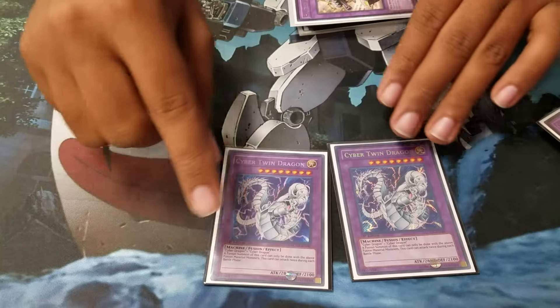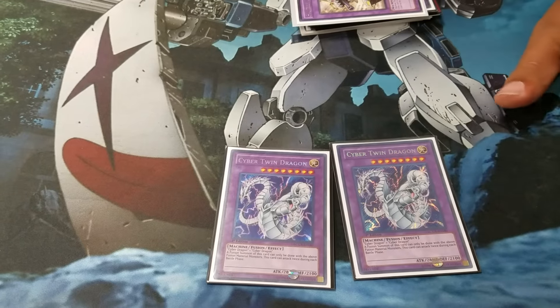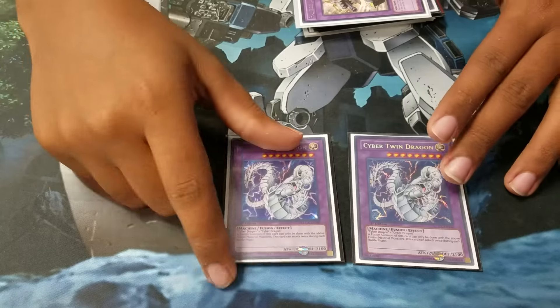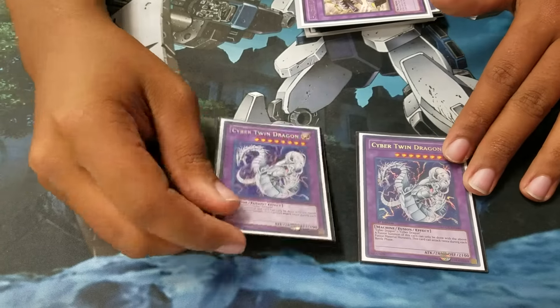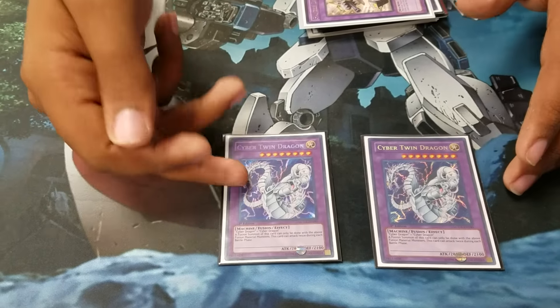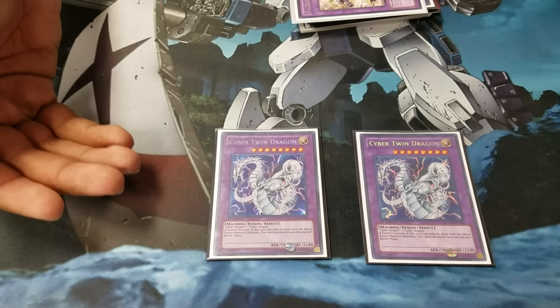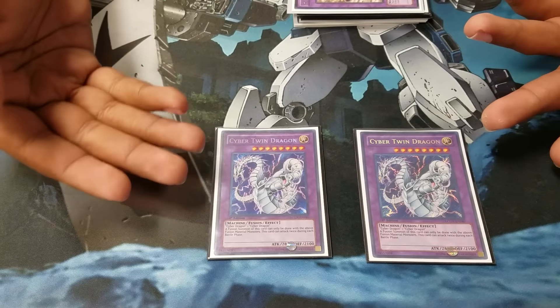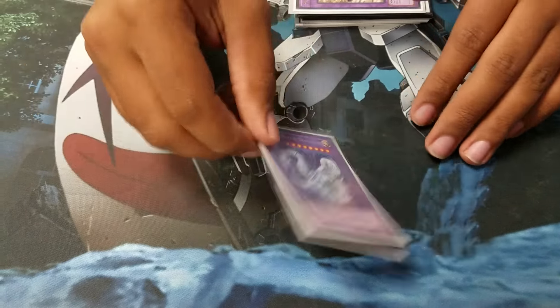The next fusion I play is Cyber Twin Dragon. He can attack twice, and if you use Power Bond and Limiter Removal, you can attack over their monster and then attack directly. Usually you bring this out with Limiter Removal and if they probably don't have back row, they kind of just lose. There's really never a situation where I brought out this card and lost.